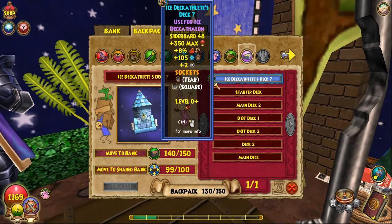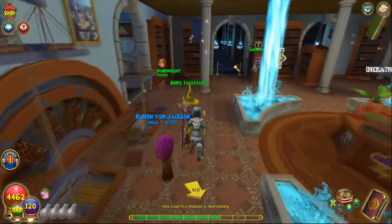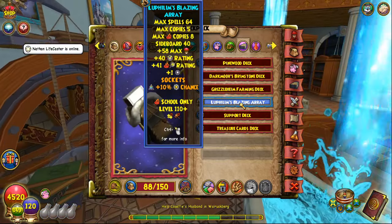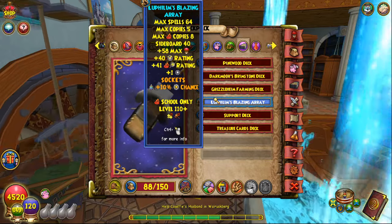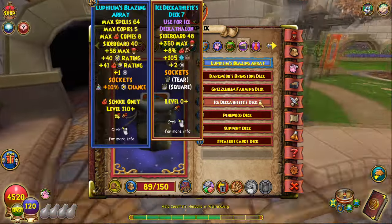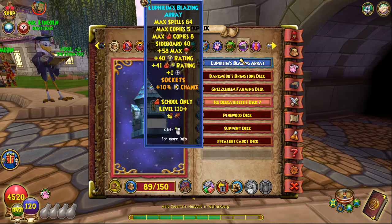The first thing to talk about is the deck — make sure you have a good deck. If you're doing this at a high level wizard, which is preferred, around level 95 and above is where you can start getting decks that give you a pip, and that is super important for any Deckathlon. For example, Looflum's Blazing Array gives 58 health and a pip, which is great. The main point is: if you're getting into the Deckathlon, make sure you have health and a pip on your deck. The Deckathlon deck gives more pips, more health, some damage, and flat resist, so if you have one, run it. If not, just run anything with health and a pip.